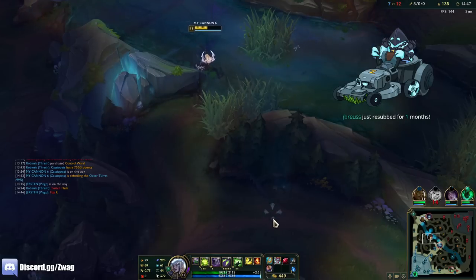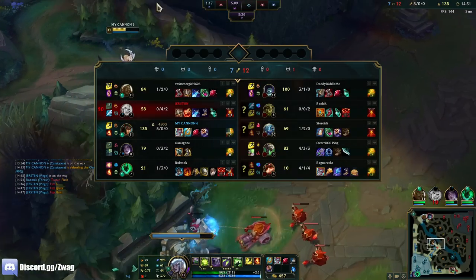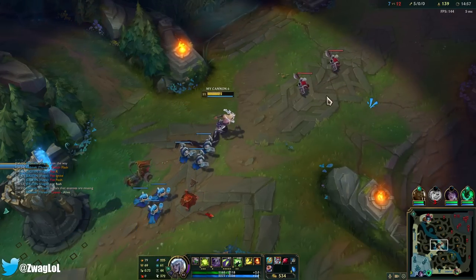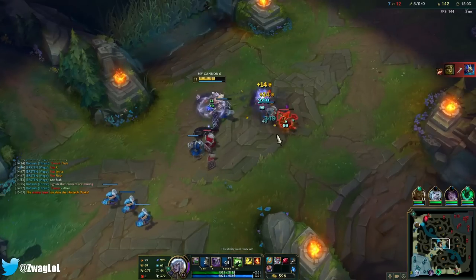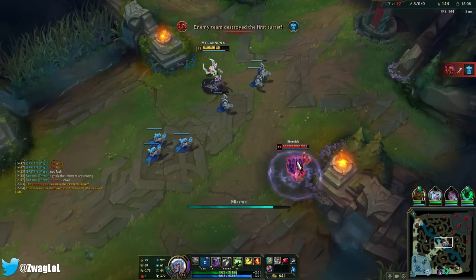Cannon died with quarter health left from one turret shot. They're probably going to get dragon off that. I don't know where the Ivern is — there he is, at dragon. Turret has been destroyed. I need one more E — darn, somehow he got out of range. Twitch is going to be here too. I need to be ready for Twitch — save my ult for the rat.